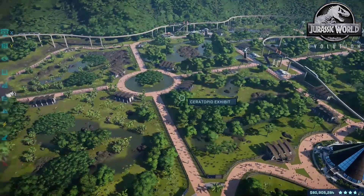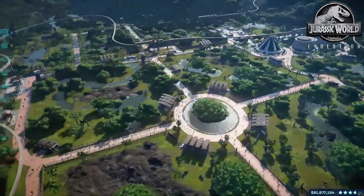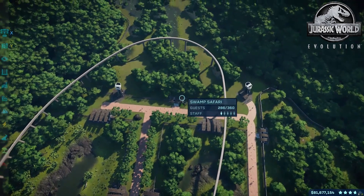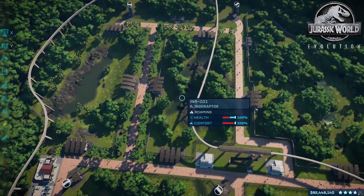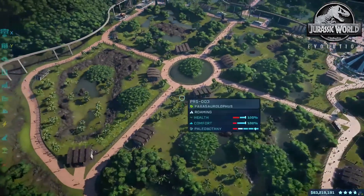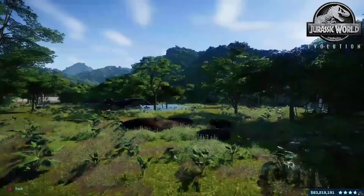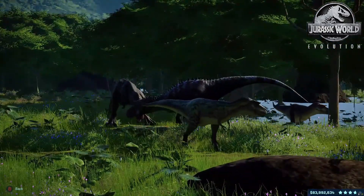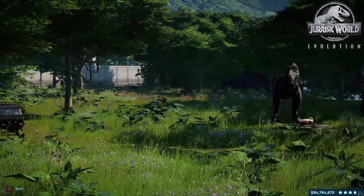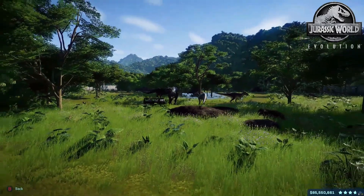I'll do the tour of the Sauropod habitat, and then the Tyrannosaur habitat, and the swamp safari as well at the end — I'm not going to do all the rest of them. I find those animals the most interesting out of all the tours. So this is our Tyrannosaur exhibit — as you can see we have our Baryonyx. We even have an Edmontosaurus in here, and the Edmontosaurus and T-Rex are getting along, becoming pals. Over there in the distance we've got some Proceratosaurus.